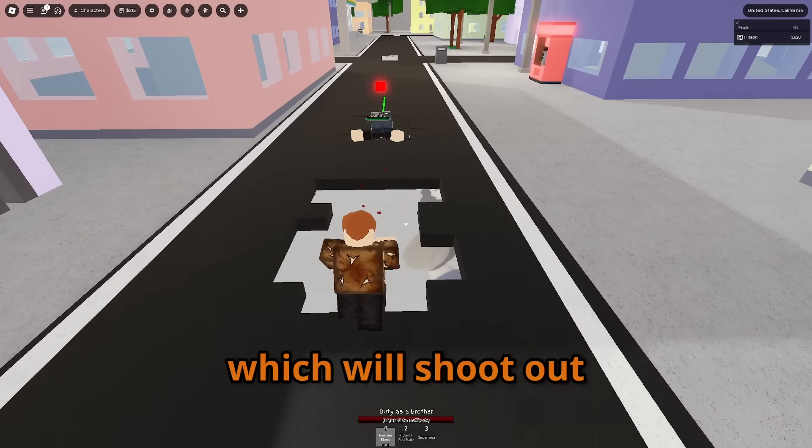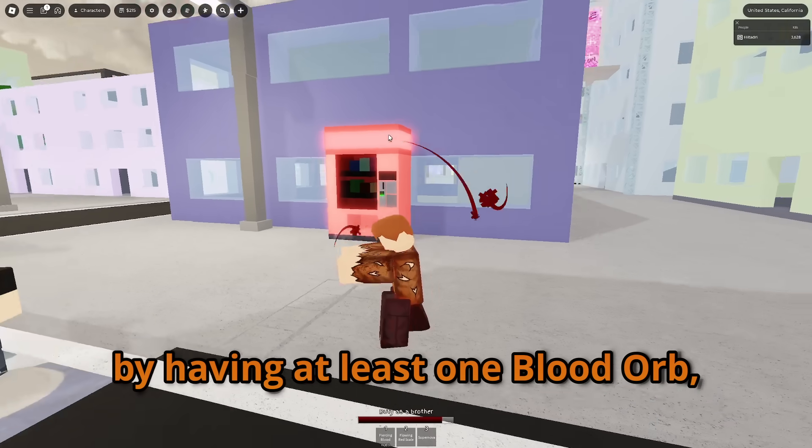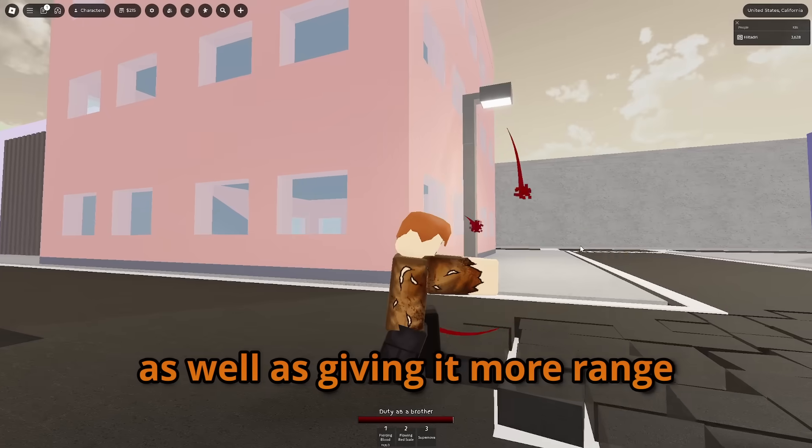The first move is Piercing Blood, which will shoot out a jet of blood quickly. By having at least one Blood Orb, you are able to hold the move, buffing it and dealing more damage as well as giving it more range.